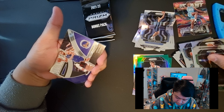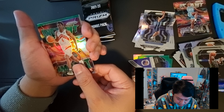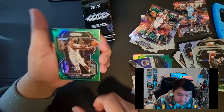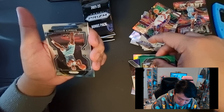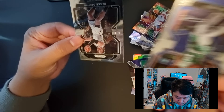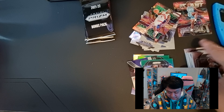Last pack for our three cello packs - can we pull something good? So we have Stefan Marbury, Santi Aldama rookie, Alonzo Mourning, Gordon Hayward, Jaylen Brown. We have an insert - Stephen Curry Dominance - I like that. And then at the back Instant Impact green parallel - Scotty Barnes.